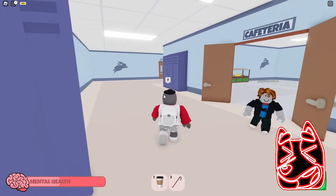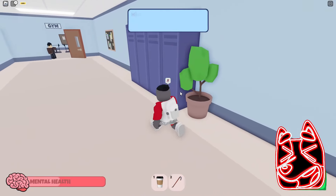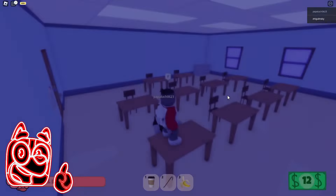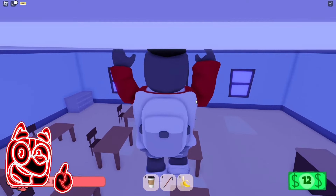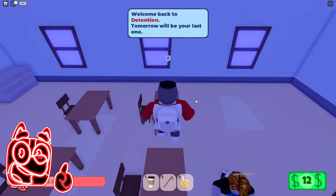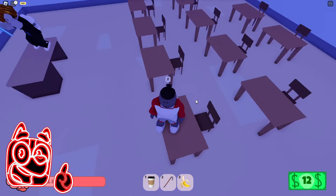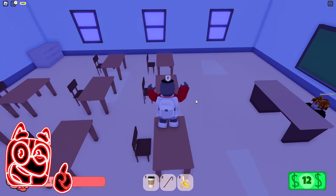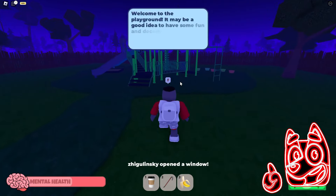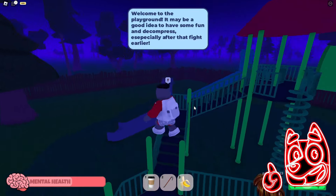It looks like after the fight with these football players, very few players survived — there really are very few of us left and we will have to go through this game in smaller numbers. I see only one guy nearby and it looks like there are only two of us left in this school. We were sent to class for punishment again, but this time it was really just the two of us with this guy. It looks like now we need to find some way to get out of this room — I think with the help of the crowbar we have in our inventory, we can open one of the windows and escape from here. Me and this guy got out to the playground and now we can have fun here instead of serving time in a boring dark room. I hope no one catches us here.